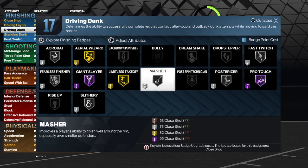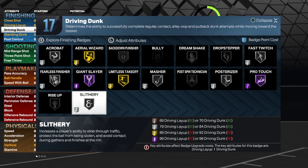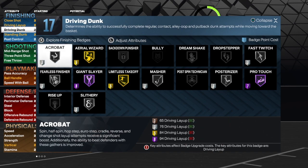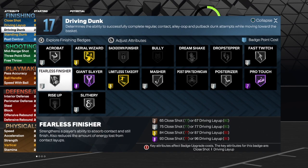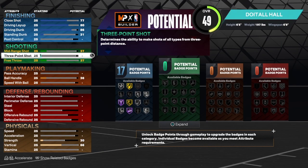For finishing badges I would use fast twitch, posterizer — that's 6. Gold limit takeoff — that's 11. Slithery — that's 14. Fearless — that's 17. If you want to use acrobat badges, add some extra or take limit takeoff down to silver.